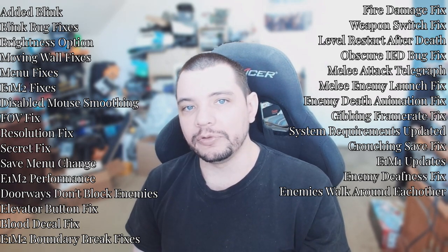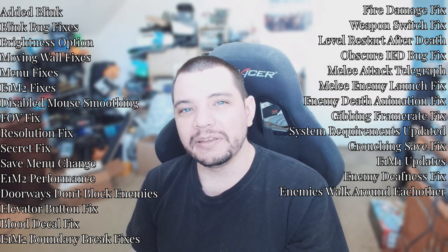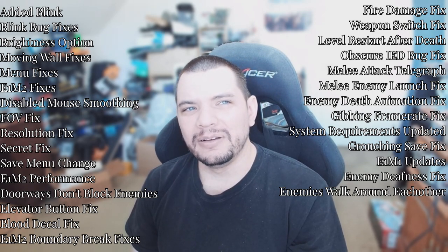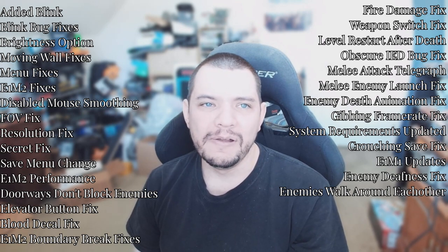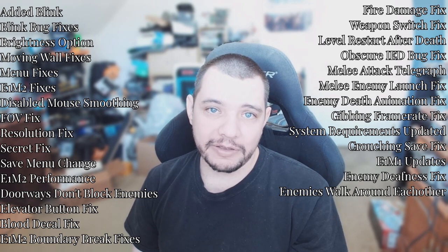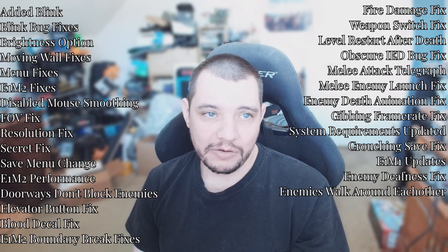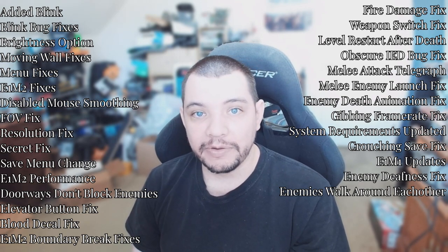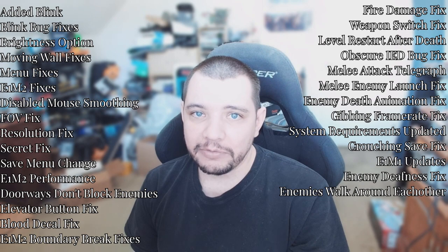Save menu change — a big quality-of-life improvement. Before, you'd click a slot, type in a save name, hit enter, and it would save. The problem was it was hard to tell exactly when the game saved, because it would save on 'text accepted,' which meant clicking off it would also trigger a save. You also couldn't cancel an accidental click. Now, you click on a slot, a confirmation box comes up, you type the name, and you can either cancel — reverting everything without overwriting your save — or click save to save very obviously.